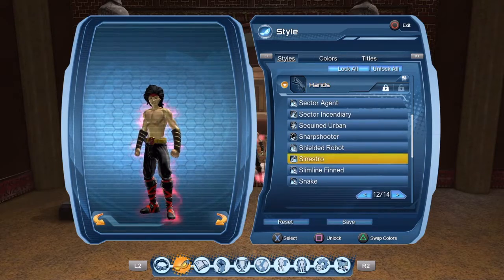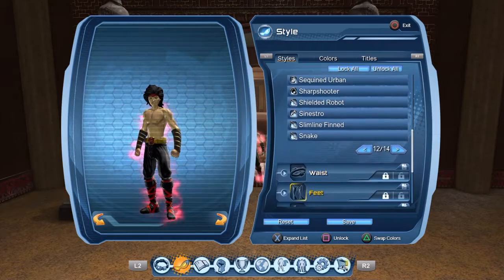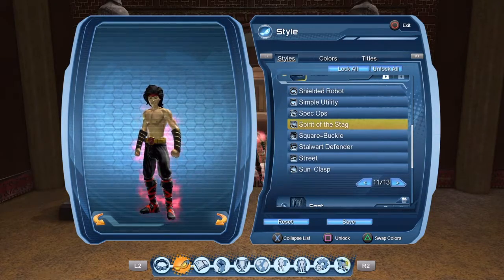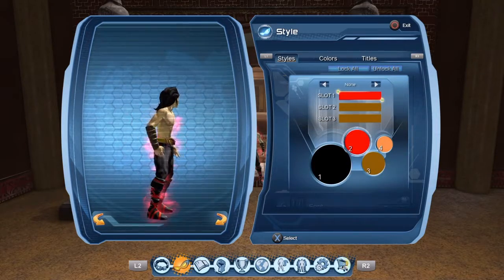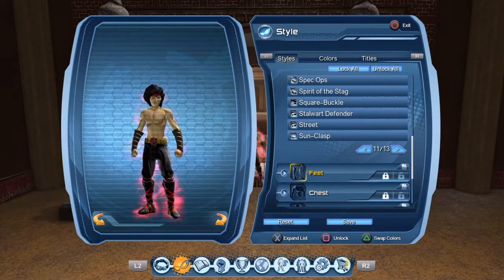For Hands, I went and chose Sinestro because that was the closest thing I could find. You're going to put the first slot gold, the second slot your skin color, and then the third one doesn't really matter but I just put it as my skin color. For the Waist, this was the closest thing I could find to his waist — put the first one red, and then the next two are gold.